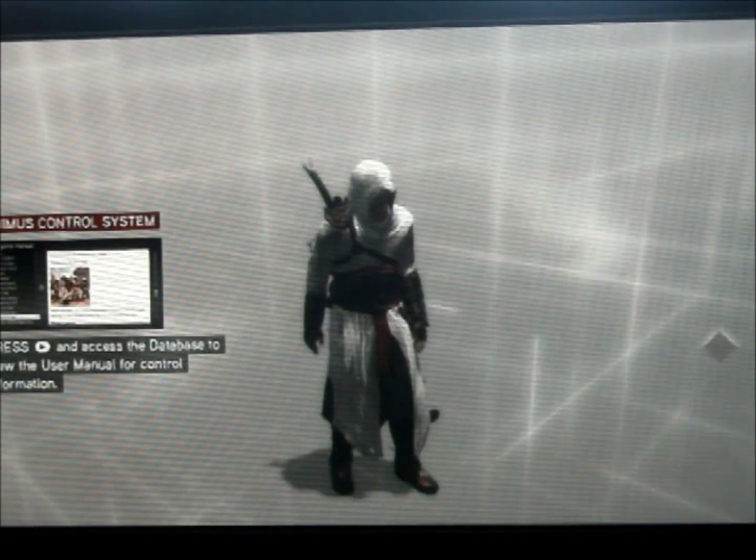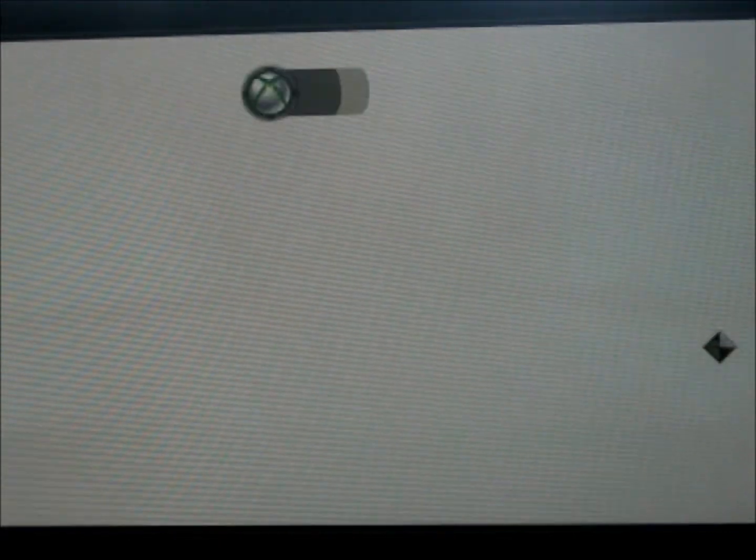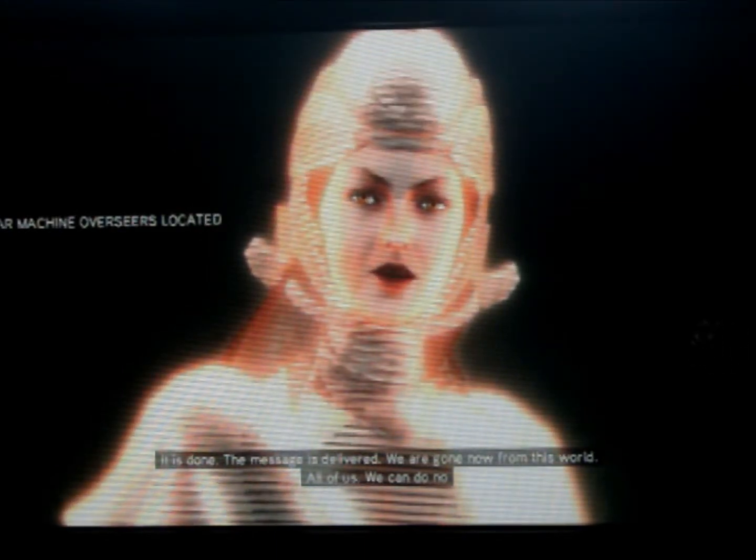Basically, as far as I know, what you've got to do is replay a memory. You just go into the DNA menu on the start/pause menu, and it comes up. You go to a different memory and it comes up.